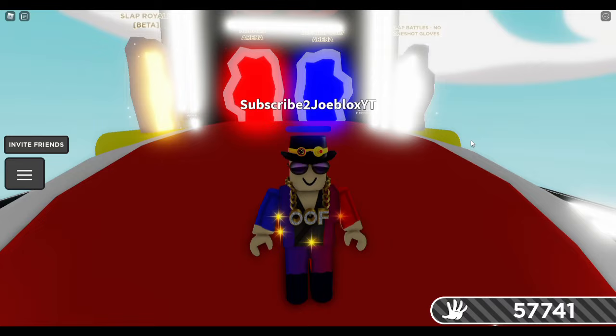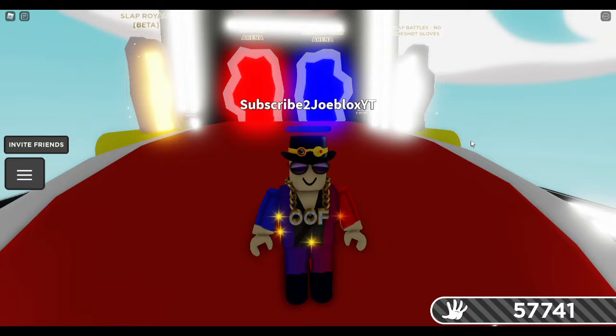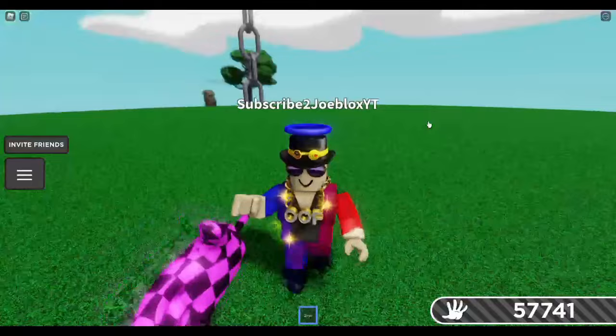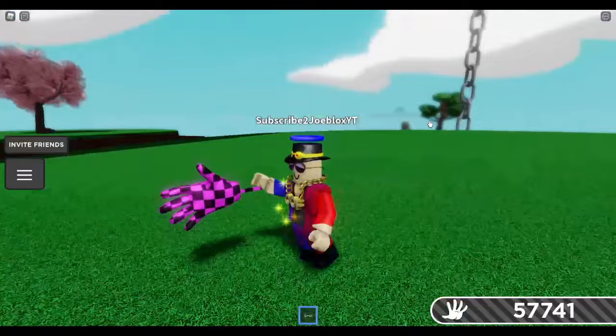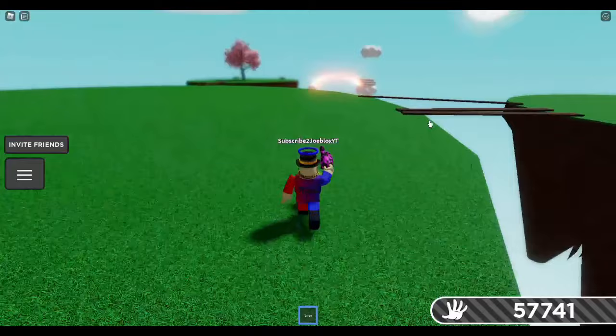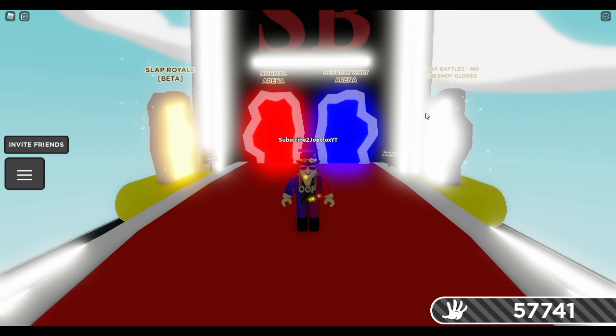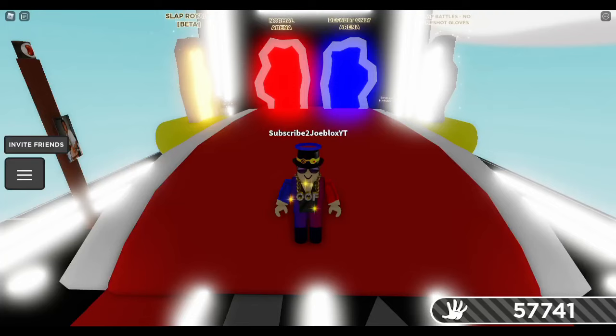This is where the most powerful glove in the entire game is, and you can easily equip it. For those of you who don't know where it is, now you do. When you go into the actual arena, this is what it looks like. The error glove was actually called the Obama glove before, but now it's called the error glove. The only disadvantage is that when you press E, it immediately makes you fall down and then respawn. But it makes up for that because it can literally one-shot anything regardless of whether the opponent uses an ability or not.